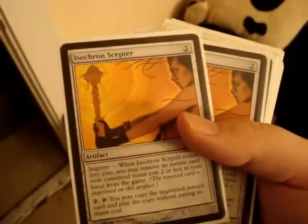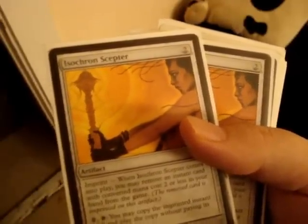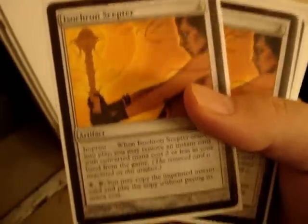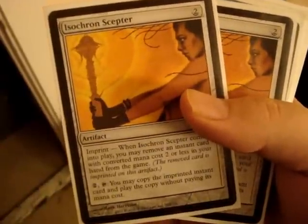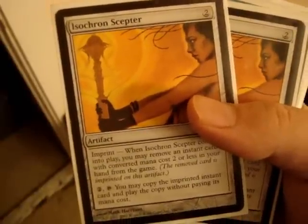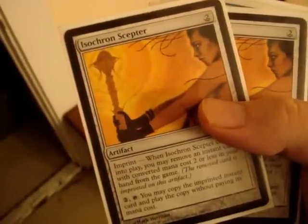Tundra. Orim's Chant. Alright — these two are the combo. Isochron Scepter has a two casting artifact with imprint. When Isochron Scepter comes into play, you may remove an instant card with converted mana cost two or less from the game. Pay two colorless, tap — you may copy the imprinted instant card and play the copy without paying its mana cost. Basically you can tap it and play the spell over and over again. You imprint Orim's Chant on Isochron Scepter, and every time it's their upkeep you can tap it, they can't play spells. You can also pay the kicker so they can't attack. It's locked down basically unless they destroy it.